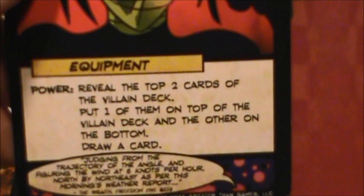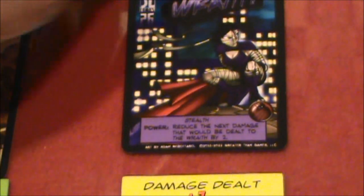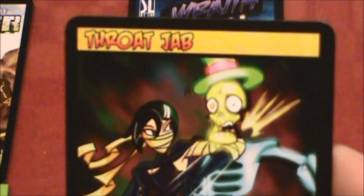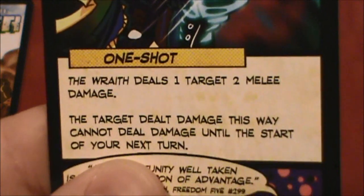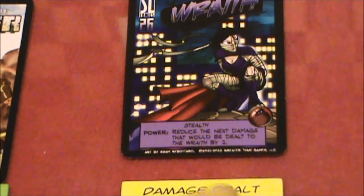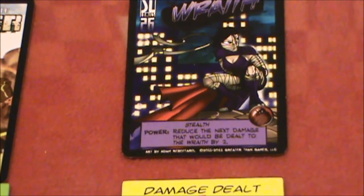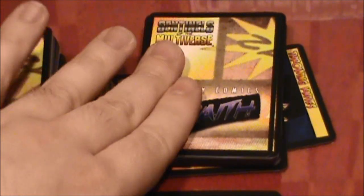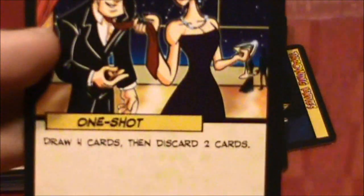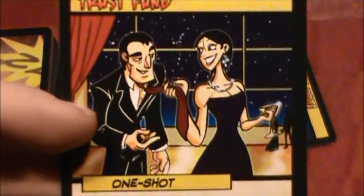Wraith gets to draw another card — Throat Jab, a one-shot. The target you hit cannot deal damage until the start of your next turn. Pretty good turn for Wraith. Even though these cards had her draw new cards, she still gets to do her regular draw. Got another one — Trust Fund: draw four cards, then discard two.